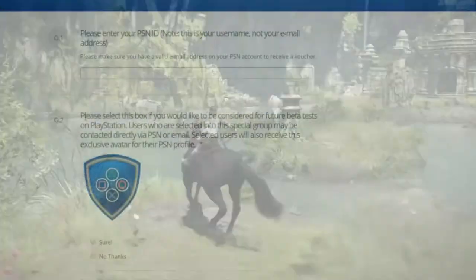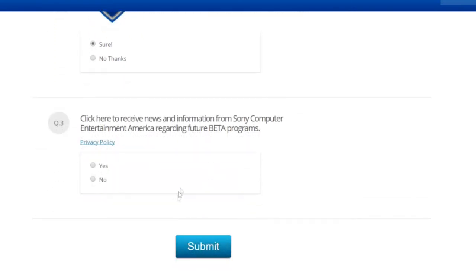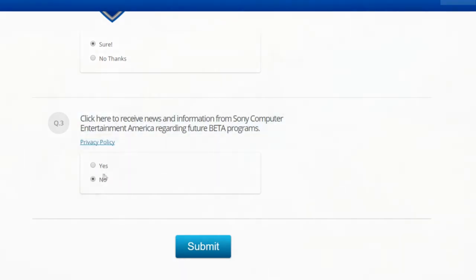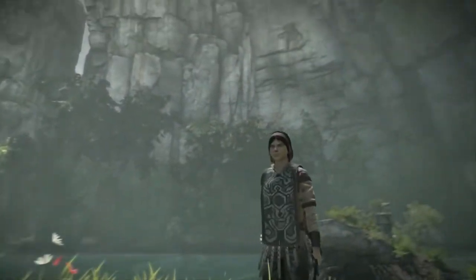There is other stuff that you can check, such as signing up to be a PS4 beta tester permanently — basically that means you will get future updates without having to go through this process again — and also there's the option to get updates from Sony directly to your email. But that's totally optional. To be honest, if you barely even use your email, you'll probably just end up cluttering it with emails from Sony.